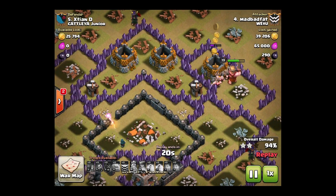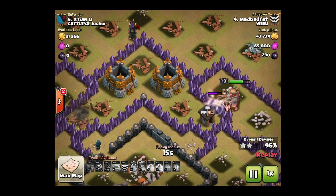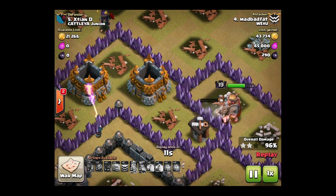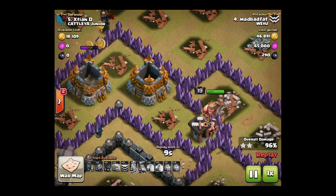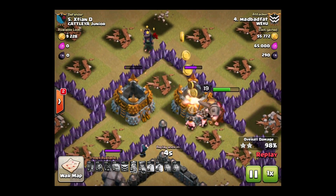It's a 3-star! Good job, MadBatFat — that was a great attack. And if you guys want to try a go-ho attack, here you go: golems, wizards, bring some heal spells for the hogs obviously, and don't forget your heroes. There you have it — We Pound You.